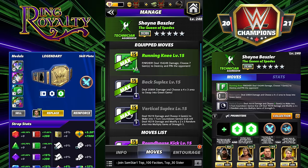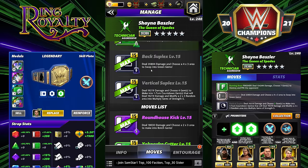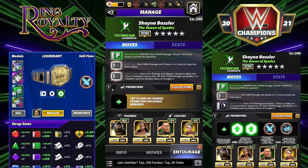We're going to start off with the Running Knee — it's a 15 MP green finisher, deal 154k damage and choose seven gems to destroy and pin the opponent. You won't be seeing this move in this moveset; you'll see it later. The Back Suplex is 6 MP black, deal 20k damage and choose a 4x3 area to swap into green gems. And the Vertical Suplex deals 19k damage and choose four gems to make into one-turn countdown gems that will deal 19k damage and modify a 2x3 random area into multiplied gems of strength 5 — that goes out four times.